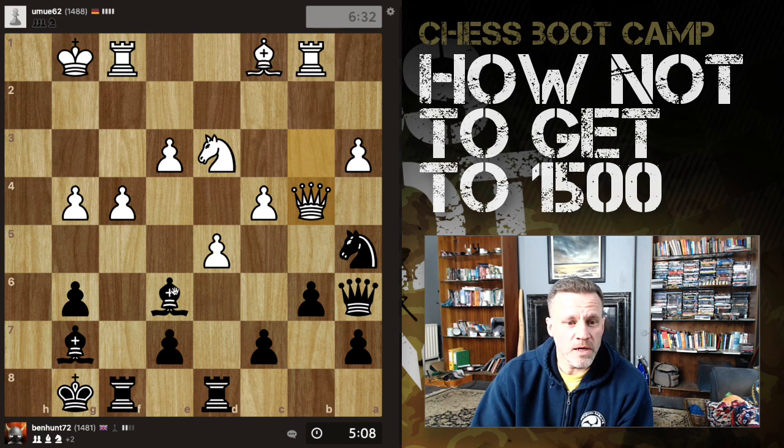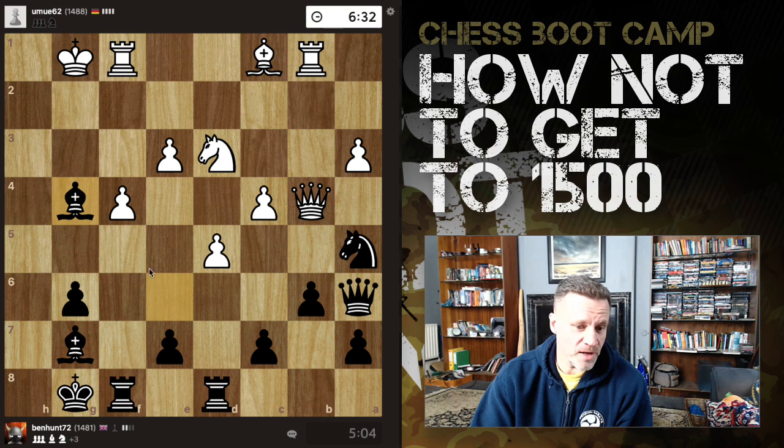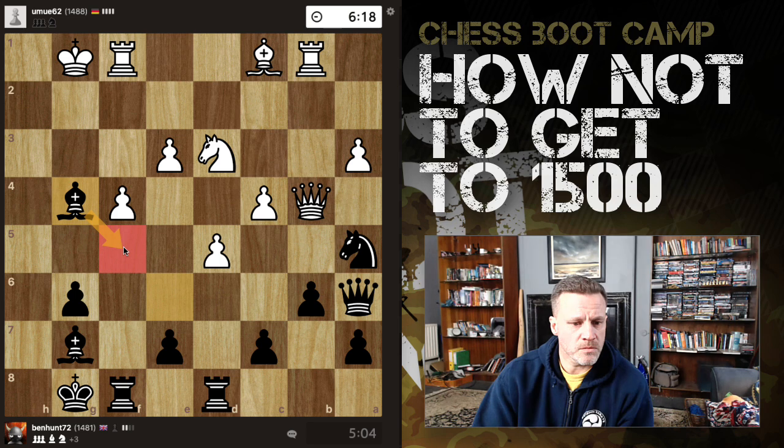If one of the pieces can move by counterattacking something of greater value, likewise — just one pawn hangs, this does hang, but then so does the other. We've got two attackers on this one. This is a really scrappy game — good, because I'm scrapping quite well at the moment. But I am also blundering, which is vexatious.